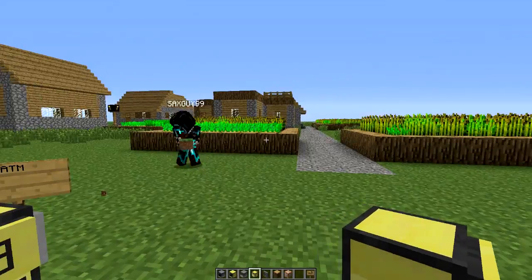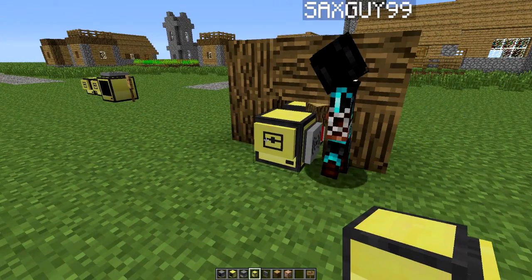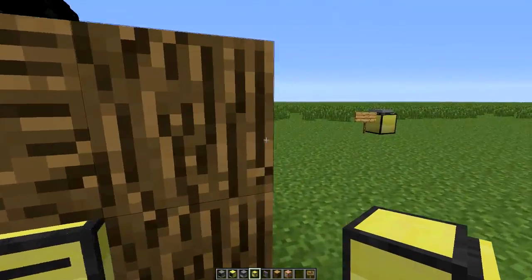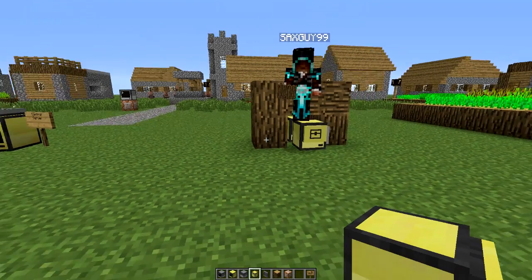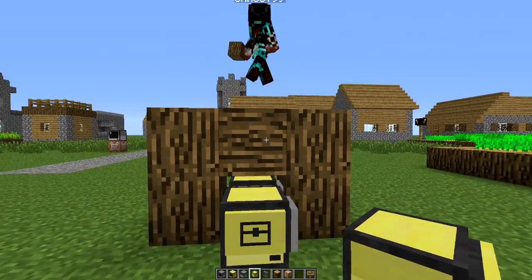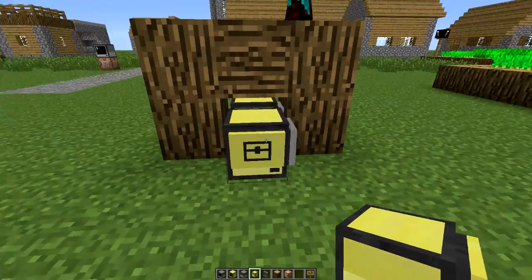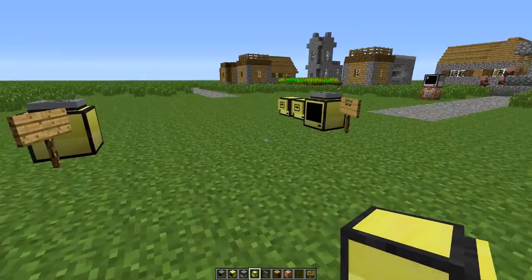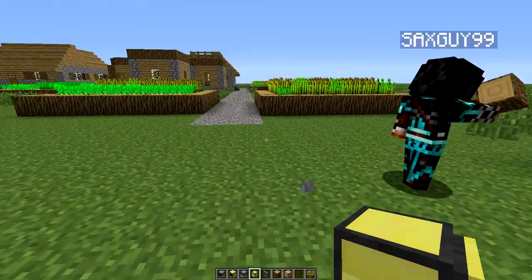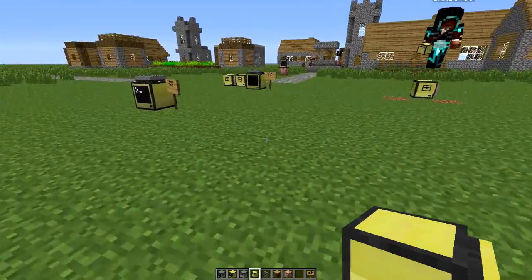We're going to need transport turtles. The ATM turtle would have a structure around it — when this turtle gets low on items, it sends a message through Rednet saying go get me more items. We want the transport turtle to start at the central vault location. If it starts at the ATM, that's doubling the amount of time — it's going to have to go back and then come out again. We want it to stick around the vault.